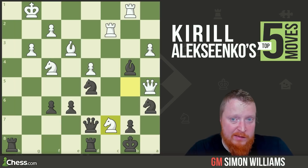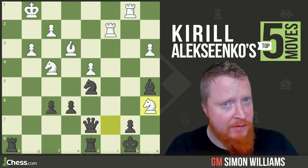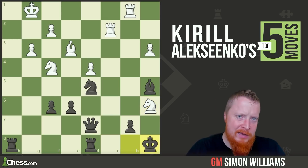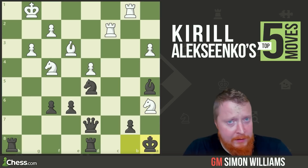The game continued: knight takes c7, but after knight takes a6 check — is it mate? No, it's not mate, the king goes there. White said: alright, I'll resign then. Thank you very much. Alekseenko — some brilliant moves from the underdog. He is the wild card in the candidates.